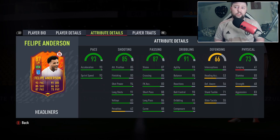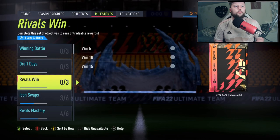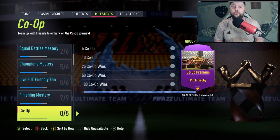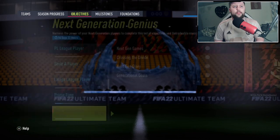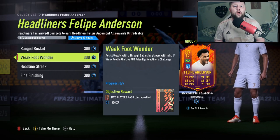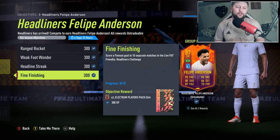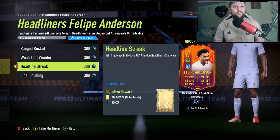Let's check the objectives and make sure nothing is hiding. We've got Draft Days, rival wins, and a lot going on. The headliner objectives are: score an outside-of-the-box goal in a win in Live FUT Friendlies Headliners Challenge; assist five goals with a through ball using players with a minimum four-star weak foot; win four matches; and score a finesse goal in 10 separate matches.